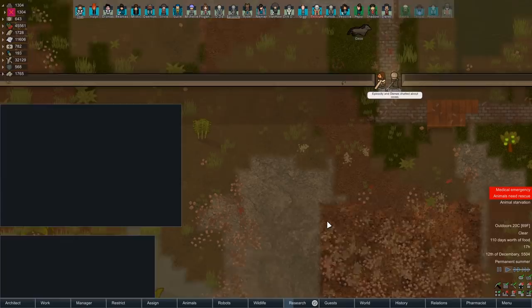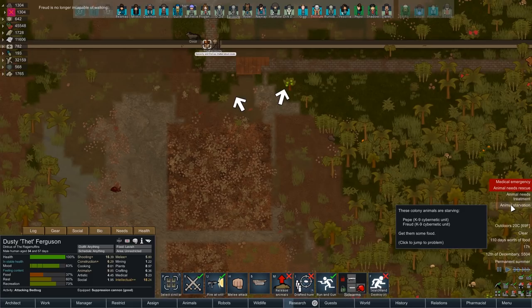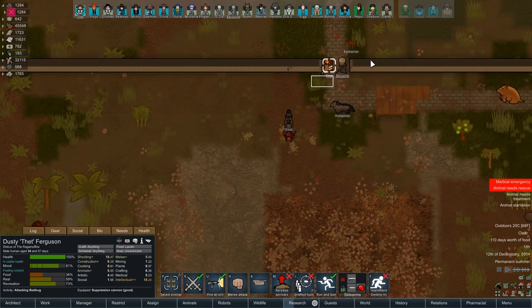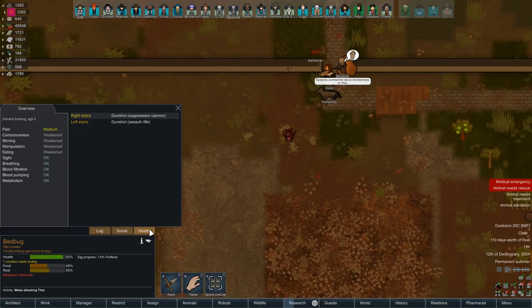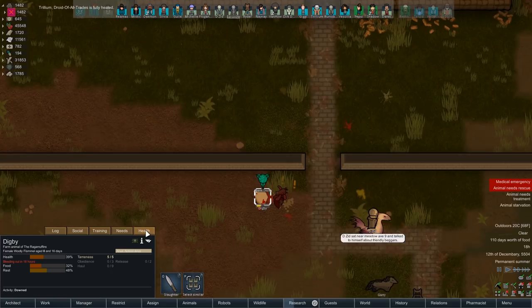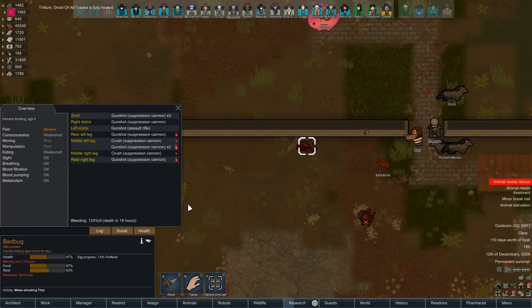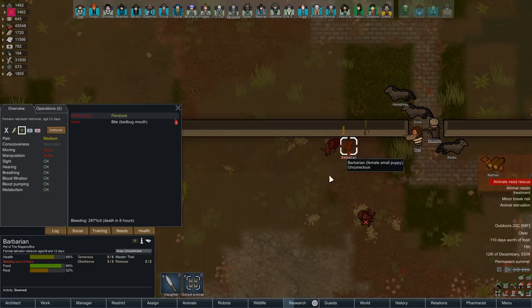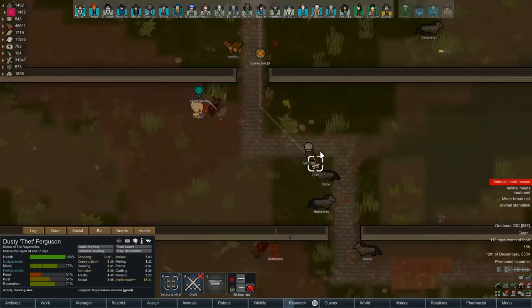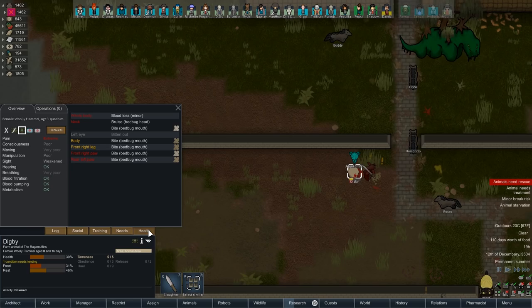Sorry Freud. These bed bugs are being butthole bugs. Quick, use suppression! Now they're all mad. Get suppressed! Trillium is finally fully healed — beautiful stuff. Also, finish this thing off. Oh no, Barbarian! It's the paralysis, man — that's what really gets you. Windy is going to take care of you, going to drag you in. I guess it is good that some animals still know how to rescue. Oh my god, this tent quality is terrible, but at least it's going to keep everyone alive.